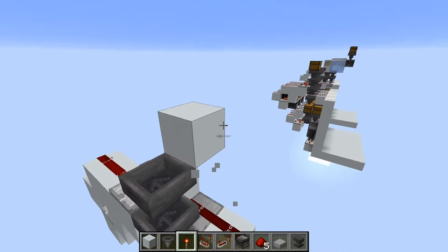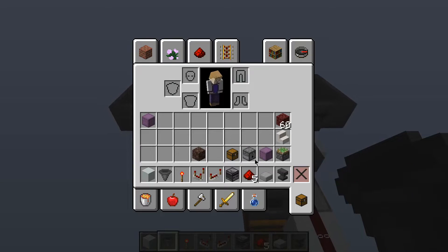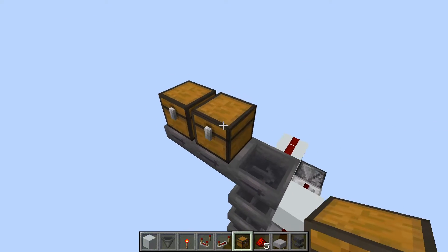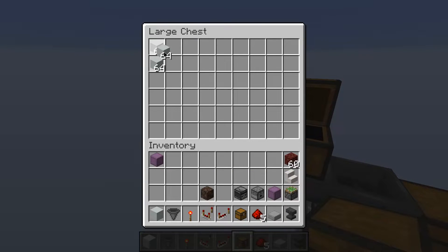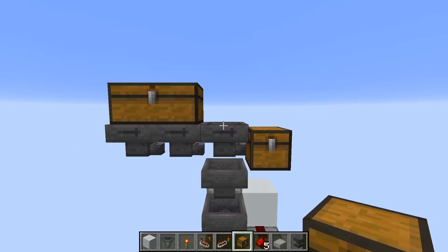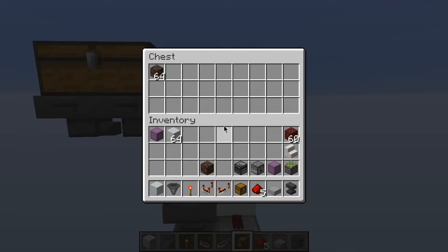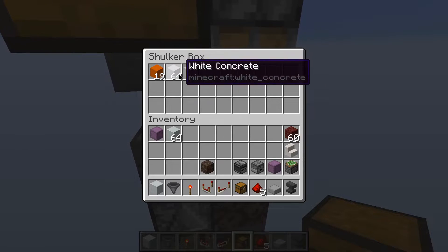You'd then have a chain of hoppers running across, feeding items in. Items that match the sorter get sorted; items that don't pass through unsorted. For example, soul sand went into the chest past the hopper while white concrete ended up down in the sorted output.